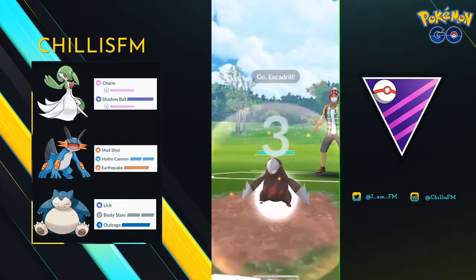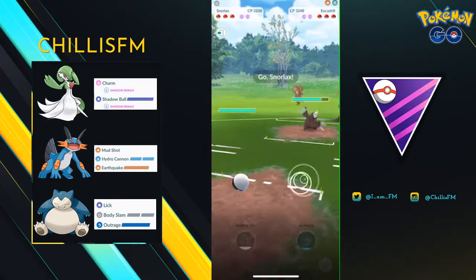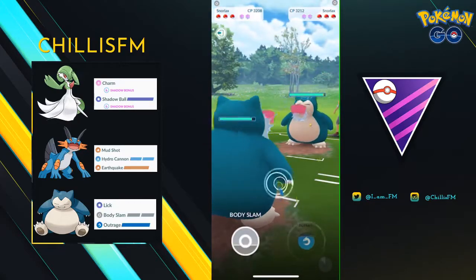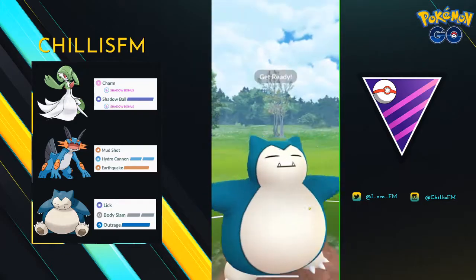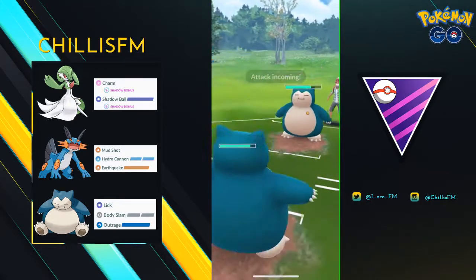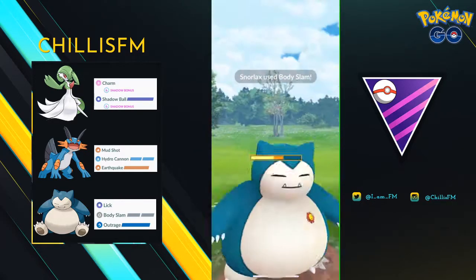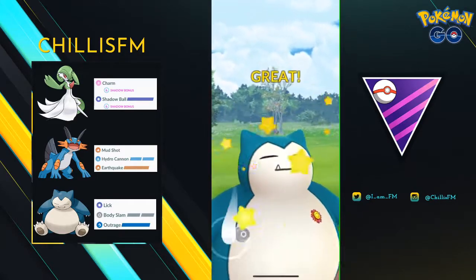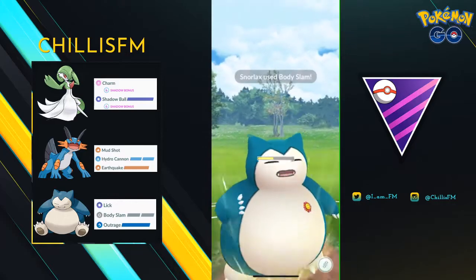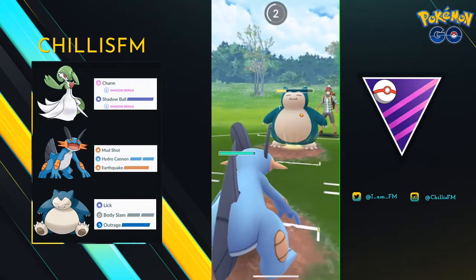In my final battle of the day, I'm up against an Excadrill lead — this is a tricky lead for this team, but I switch to Snorlax. My opponent brings in their own Snorlax. Snorlax vs. Snorlax is never very fun to watch, so I'm going to speed this up. On my normal team I have Super Power on Snorlax, but since this is a new team with a new moveset, I get a little uncomfortable and make a big mistake. I still have both of my shields and I know it's very important to line my Swampert up with their Excadrill — but I switch into my Swampert anyway. I don't know what I was thinking.